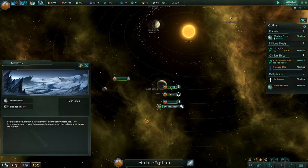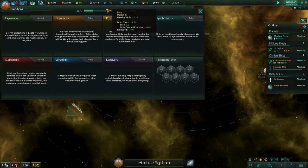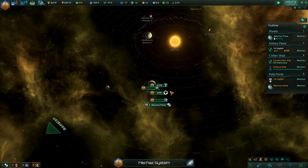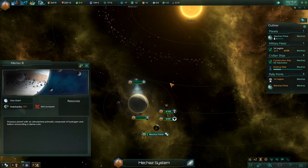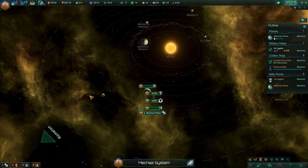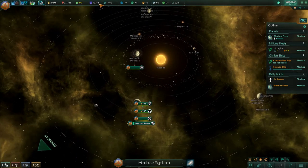Let's see — Mechaz 5 turned out to be nothing. We are getting some unity, though I'm not exactly sure which tradition tree I'll go down. This is a part of the game I've actually never really played around with much — I'm kind of new to a lot of these systems. But we do want to keep an eye out on our scout, because there may be things we want to build with our construction ship.